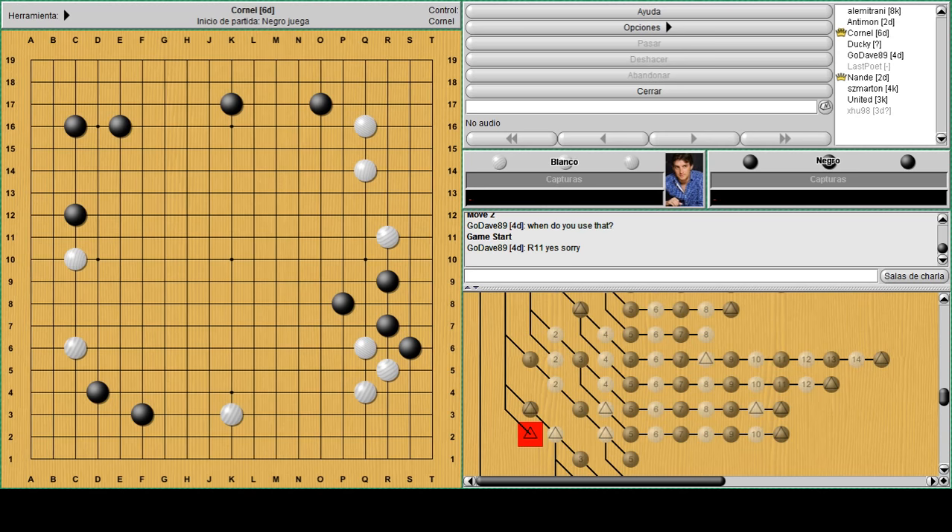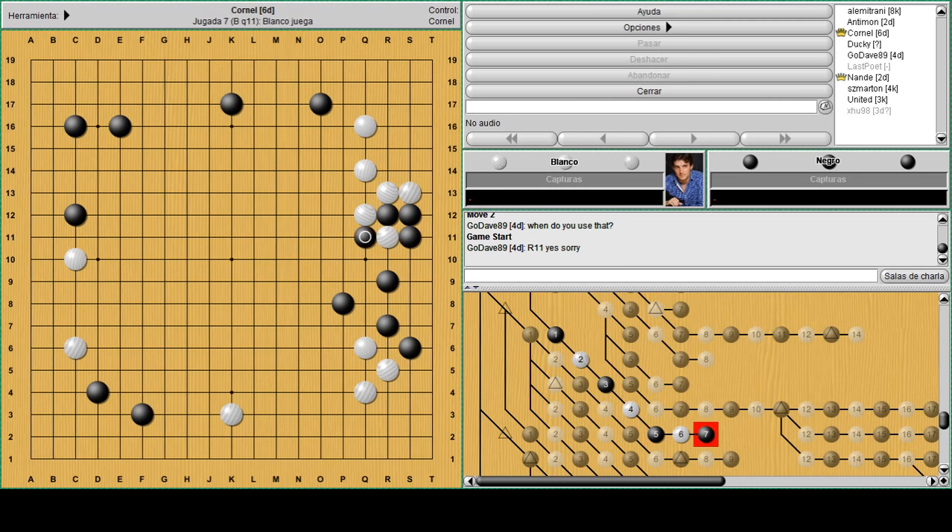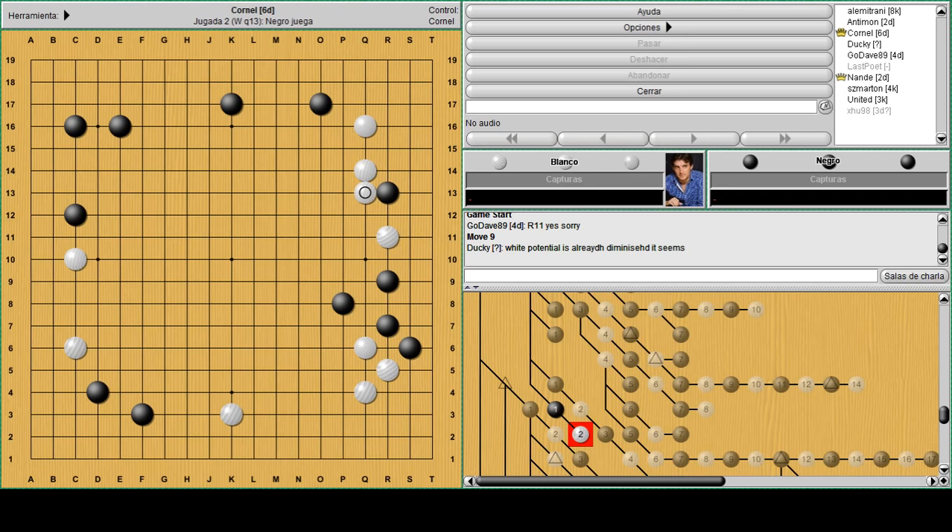Many times white just plays like this and lets you take the stone. You probably recognize the shape - this happens quite often in the late stage or endgame. So you can think about R12 if you're not confident that R13 will work, because the other variation is when you play R12.